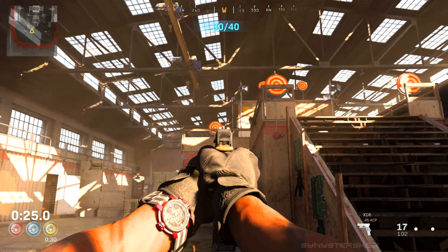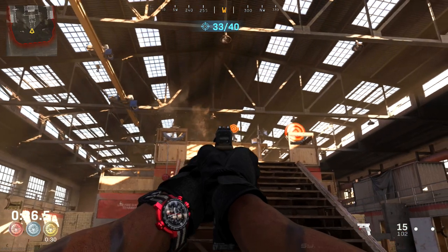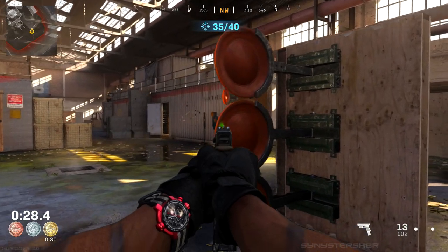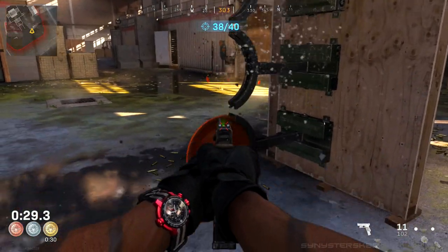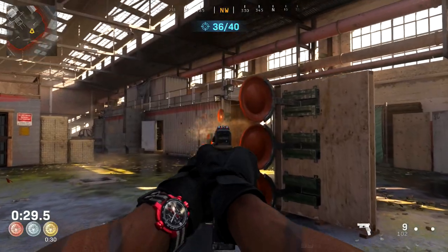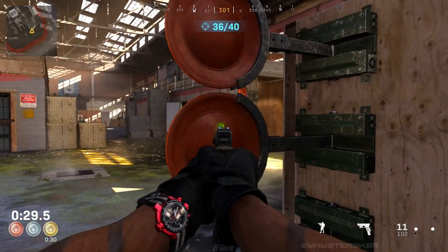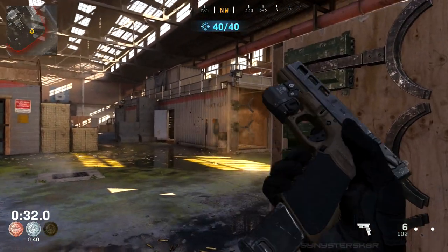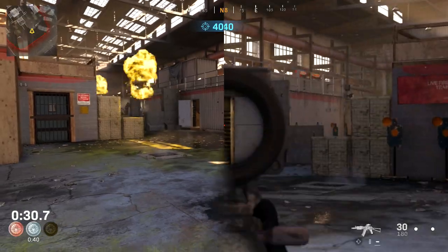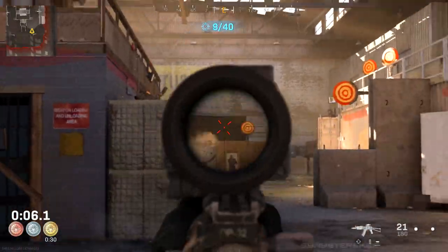Once that's done, switch to your pistol for the remainder of the targets. Aim down sight and take out the targets up top from left to right while trying to collateral on the second shot, although that's not required. Make sure you're strafing from left to right while taking these targets out. Then take out the remaining five targets on your right — you can take these out individually. I like to do the two on the crates and then the three closest to me from bottom to top, or you can quickly reposition and try to take out the three closest to you from bottom to top while trying to collateral the ones behind.